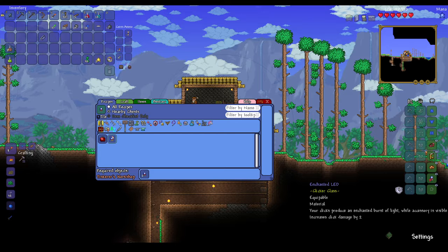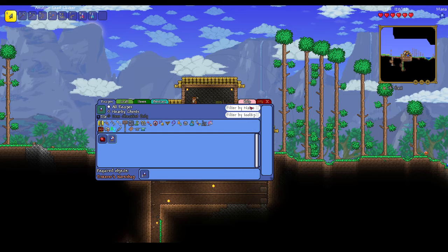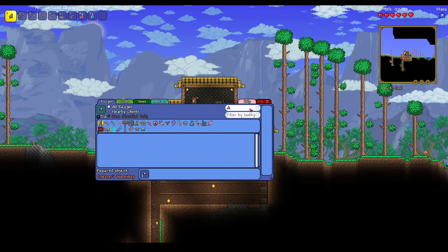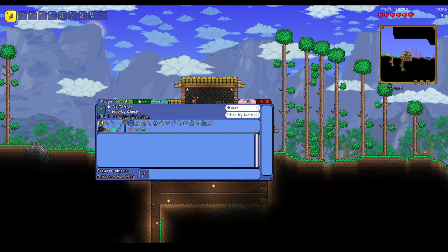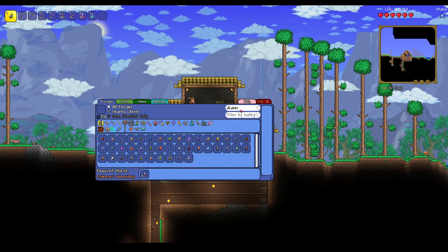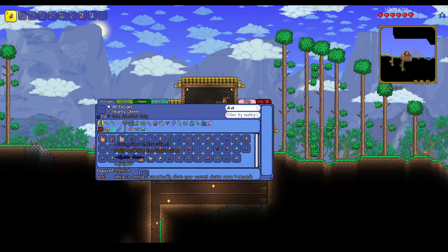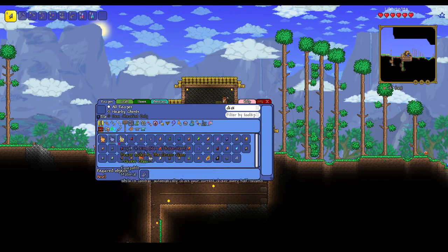So the cookie one is interesting. Let me show you. I looked at the clickers — see all these. If we go back, there's a clicking glove, and that's what I want to make.